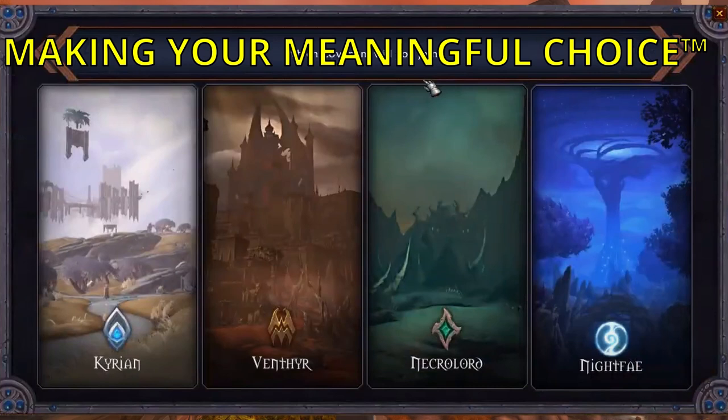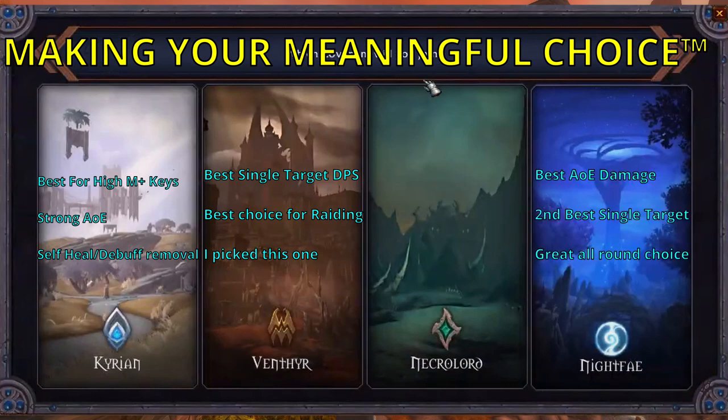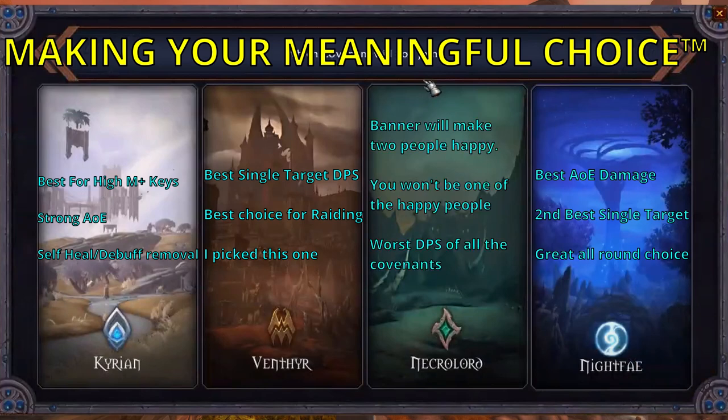Starting with covenants, the best meaningful choice mostly depends on your primary gameplay focus. For raiding, Venthyr is the go-to. If you care more about Mythic Plus, then Kyrian is your go-to. Night Fae is generally the second best option for either of those scenarios, and is actually slightly more damage than Kyrian in Mythic Plus, but Kyrian beats out Night Fae for higher keys due to the ability to remove a lot of debuff types. If you like doing less damage while making other people do more damage, feel free to go Necrolord.